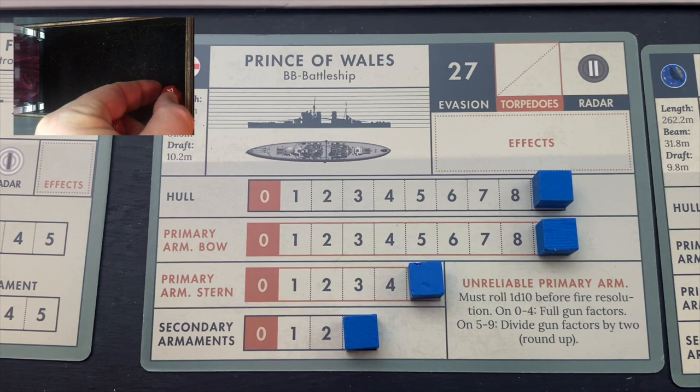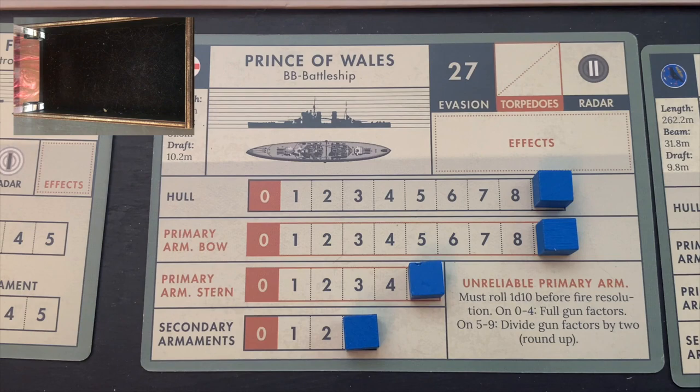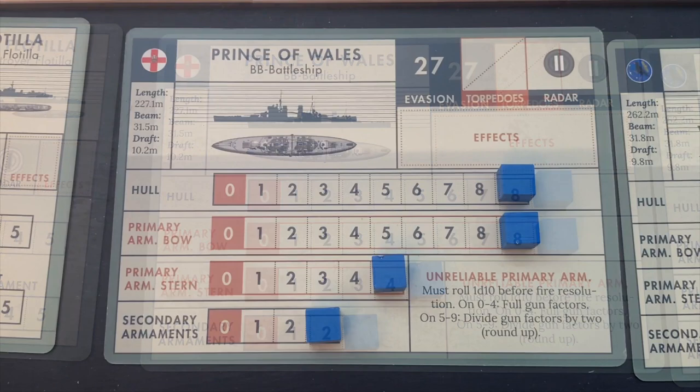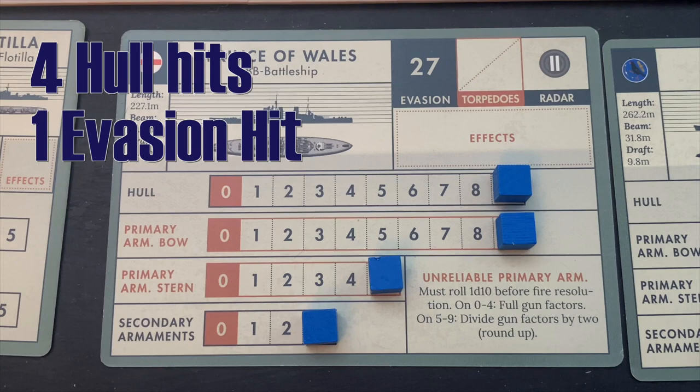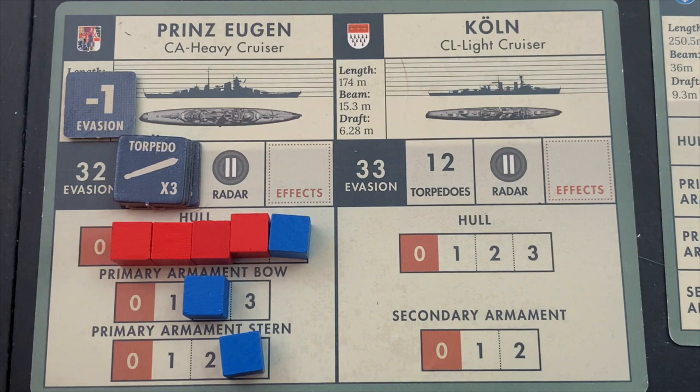The Prince of Wales has nine on its bow and five on its stern — 14 divided by two is seven. At long range we divide again, taking it down to three and a half, rounded up to four shots for the Prince of Wales on the Prinz Eugen. There's a zero — some very low numbers. The zero, three, and three all hit: the zero is particularly damaging, doing two hits plus an evasion marker, resulting in four hull hits on the Prinz Eugen plus an evasion marker. After applying all the damage, the Prinz Eugen only has one hull hit left — it is a shattering wreck after the Prince of Wales deals some particularly vicious damage to it.